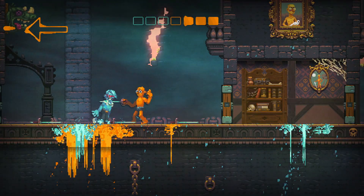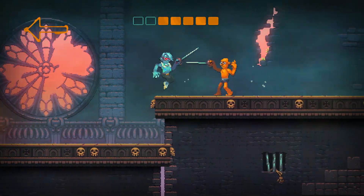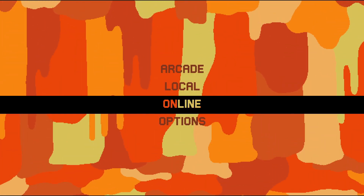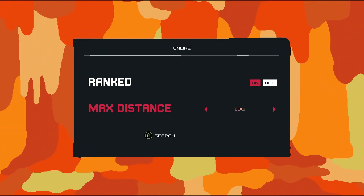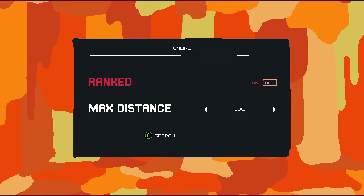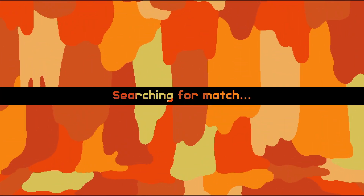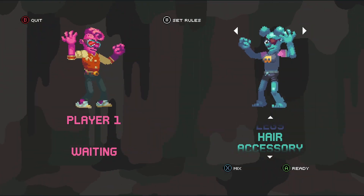The fun and chaos of Nidhogg 2 comes from playing with friends both online or locally. For multiplayer, you can randomly matchmake with players online in either ranked or unranked matches in different variations of distances from your location. You can also invite friends who have a copy of the game on Steam to play in your own private matches. If you have a bunch of friends over, you can even set up a tournament to play through everybody and determine who's the best fencer out of all of you.